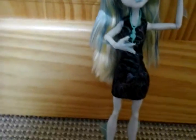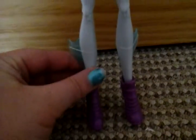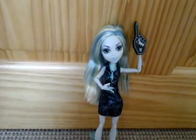Her hands are fins, and she has little fins on the side of her arms. She has this black dress with some sea swirls on it, and these blue turquoise fins on the side of her legs. And these purple cute boots with buckles on them. So here is Laguna, the Vice President.